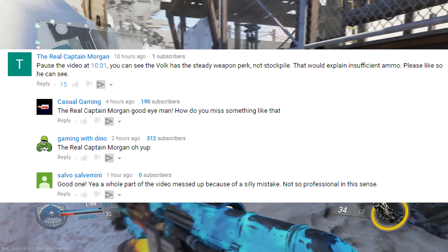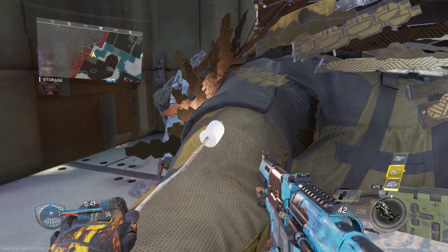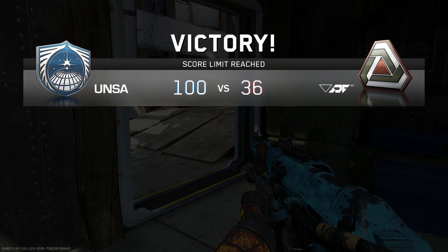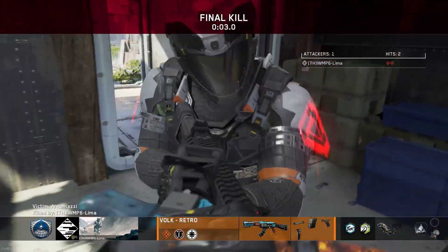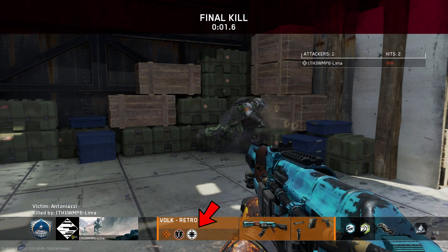It was the real Captain Morgan who was the first to point out my error. He said: pause the video at 10:01 and you can see the Valk has the steady weapon perk and not stockpile. So this is the clip he was referring to from my last video — a clip I wasn't even going to originally include. But since it had that new camper taunt with the marshmallow and it displayed me holding the new Valk in the winner's circle, I put it in there. It's during the final kill cam that you're given a sneak peek at the weapon perks the Retro has. On the left is the new weapon perk, which is the ballistic conversion kit. Now on the right, as Captain Morgan observed, is the steady weapon perk.